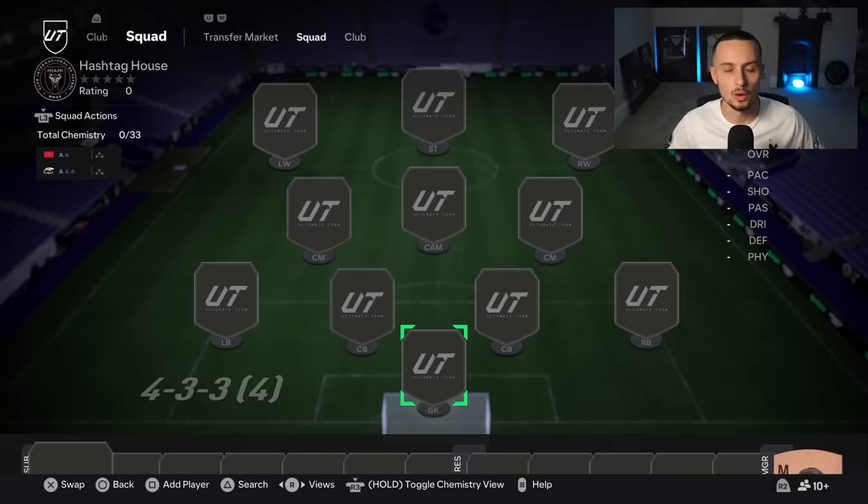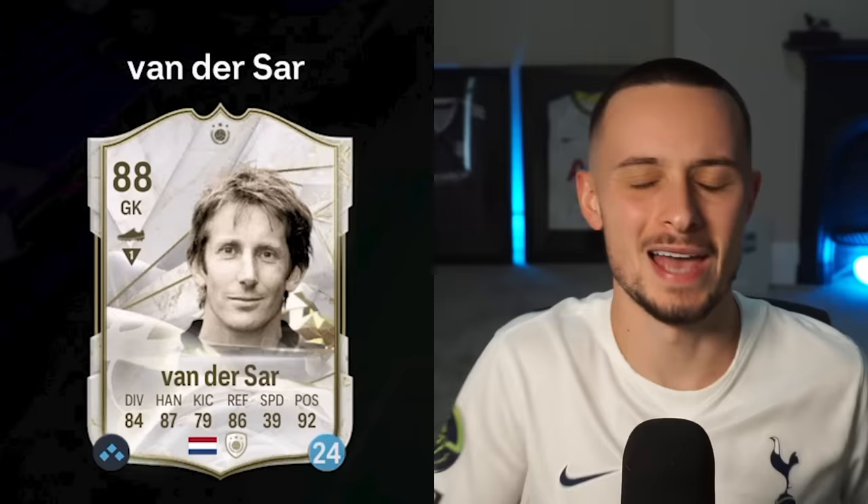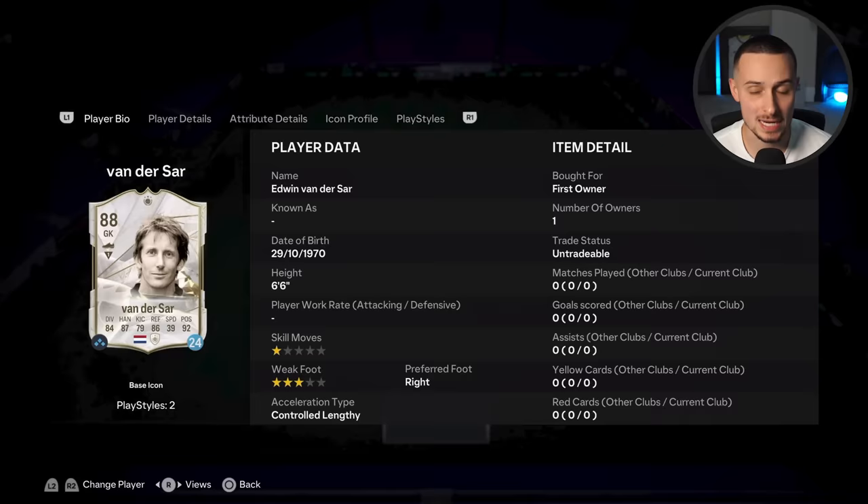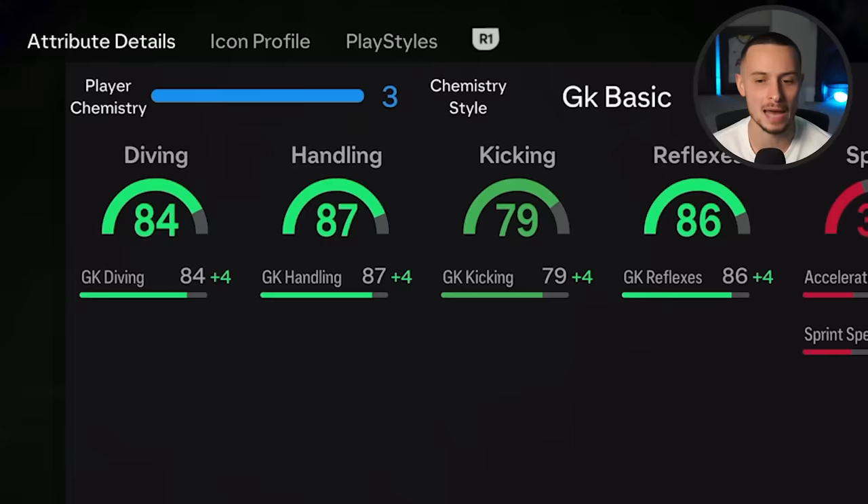The goalkeeper can be an icon, he can be a hero — he has no rules. And in EA's final attempt to get rid of pay to win, we are allowed loan cards. All great teams start with a great goalkeeper, and none other than Edwin van der Sar. Six foot six, an absolute machine in every single version of the game — he is one of the best goalkeepers. I've got him on loan. He's good for chemistry, he's six foot six, and he has really good stats, as you can see.